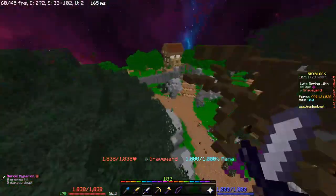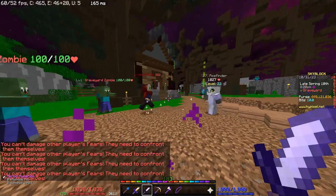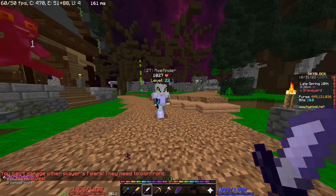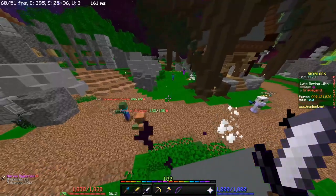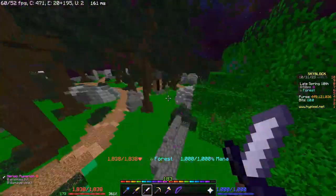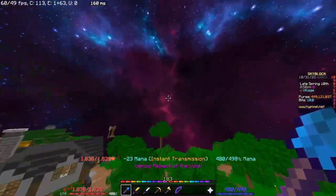The darkness shade gives you blindness and teleports around, making it harder to kill. Those are all the primal fear types and that's how you kill all of them. The reason you should kill primal fears is because they give you dark candy, which is worth quite a bit of money.